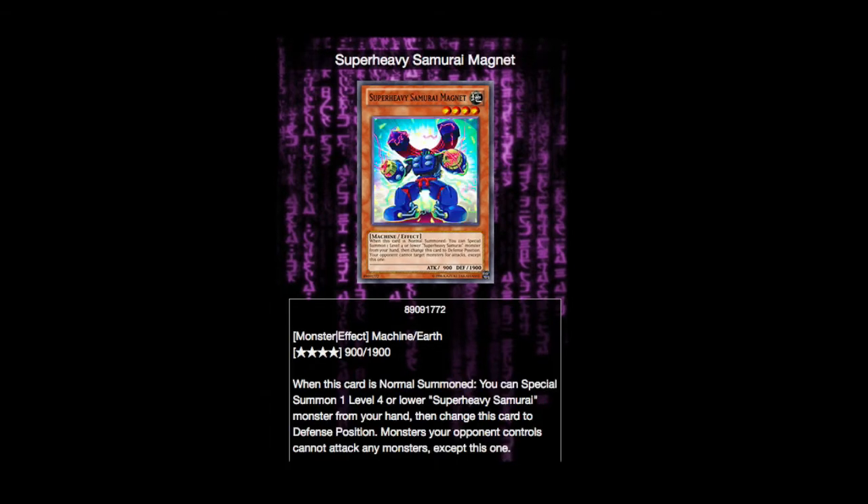For the second card, we have Super Heavy Samurai Magnet. His ability is: when he is normal summoned, you can special summon one level 4 or lower Super Heavy Samurai monster from your hand, then change this card to defense position. Monsters your opponent controls cannot attack any monster except this one. If you're running multiples of Magnet, you can summon this guy normally, summon another, and your opponent can't attack either one — so they can't attack at all. It just forces them to use up some effect destruction or forces them into resources, or you can use it to get something out of the extra deck, make a nice rank 4 play, maybe a synchro summon.